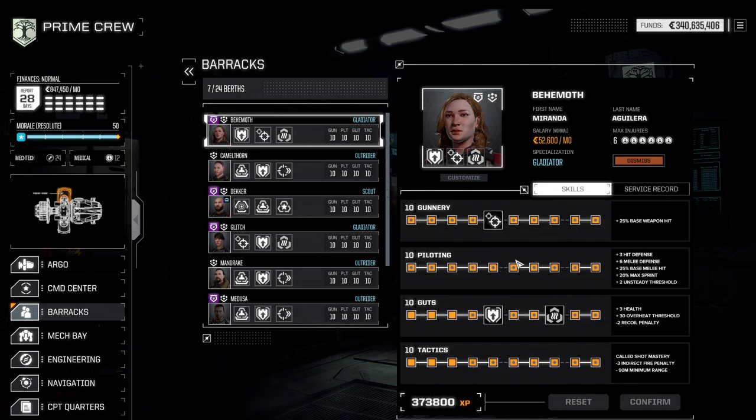Gunnery is pretty straightforward — hit chance is incredibly important, so it should be one of the skills you keep at the highest or second highest strength. Piloting has a few interesting breakpoints: at level 6 you get an additional melee defense, and level 7 gives maximum sprint. Maximum sprint is important because it allows you to more easily gain evasion blips, which reduce your chance to be hit. That is one of the key defensive breakpoints to go for.